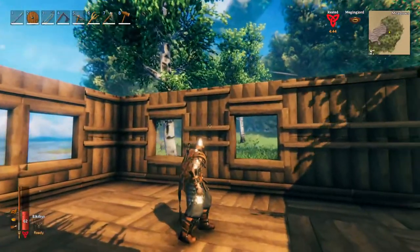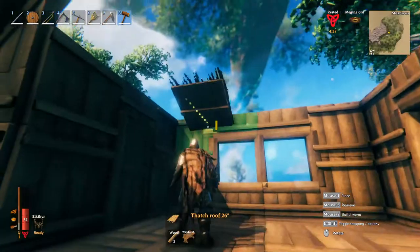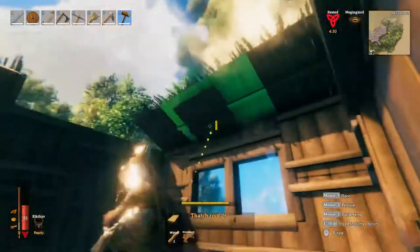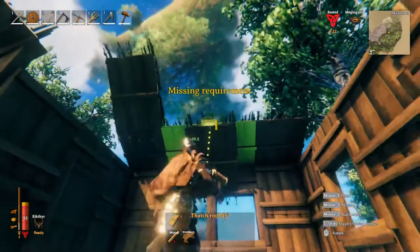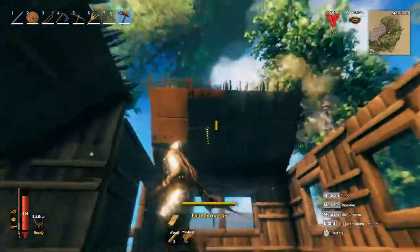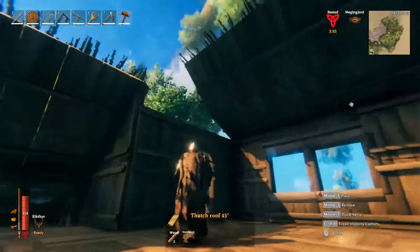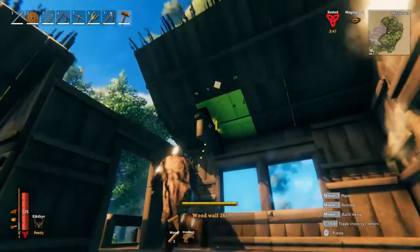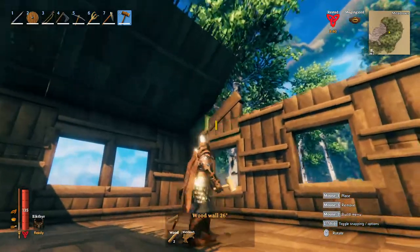Now start on the ceiling itself. Over by the door, switch to your 26-degree thatch roofs and place those all along the top. Once you get one row in, switch to the 45-degree thatch roof and start placing those on top. You may notice this is starting to get a little weak, so build up the walls on the sides to add support — get your 26-degree wall in on these sides.